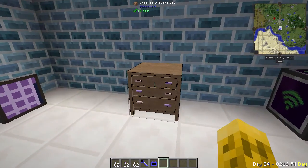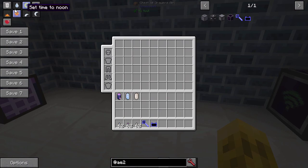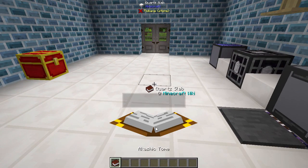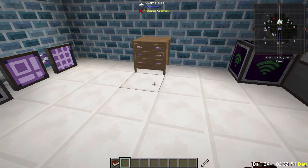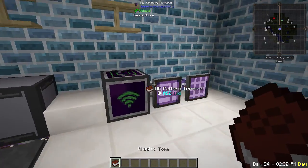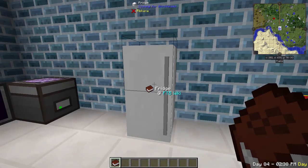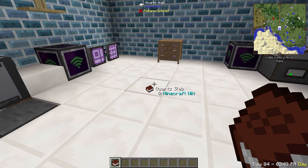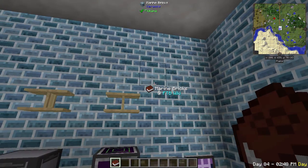Let's move on to the next one, which is the Akashic Tomb. All the mod is, is one book — and it just opens and it doesn't do anything on its own. Other than it gives you a reference — anything you mouse over, it tells you what it is, kind of like a little NEI-type thing. If you're not using Wayla, then this kind of gives you that effect by mousing over things.